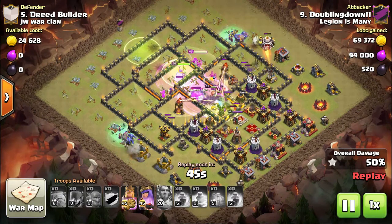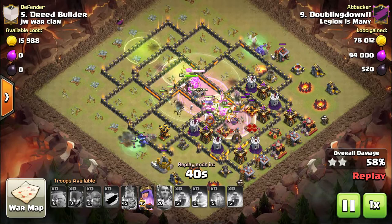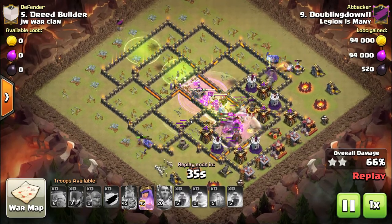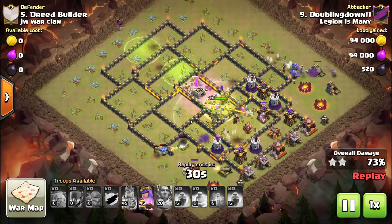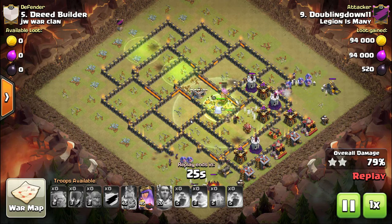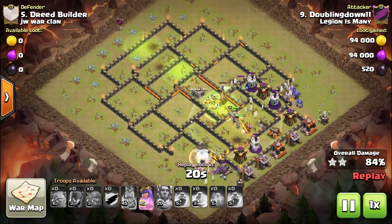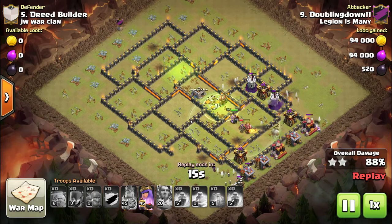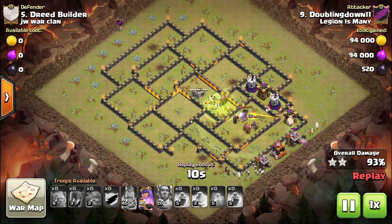He's pushing a big giant group of bowlers into the core with the heroes and using that third jump spell on the backside of the core. By doing this, the troops don't have to stop and plow through walls — they're literally jumping through the entire base. The troops on the outside are shooting in over the walls, taking care of that outer layer of defenses. Those three jump spells let the troops wipe out the entire core.